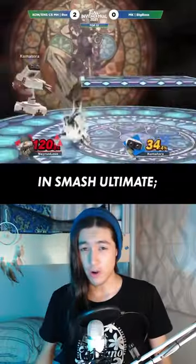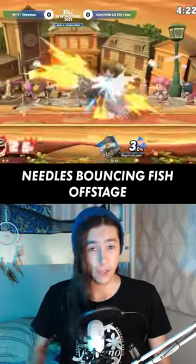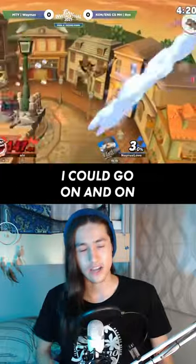This is Sheik's most iconic combo in Smash Ultimate: her narrow loops. This was really hard to pick — Sheik has heaps of amazing combos. Raindrops are super stylish, needle bouncing first off stage is always a classic — I could go on and on.